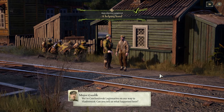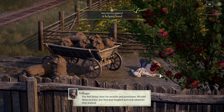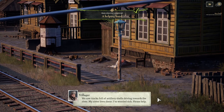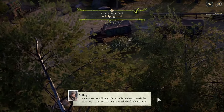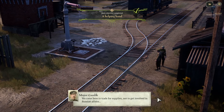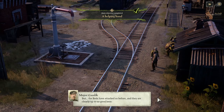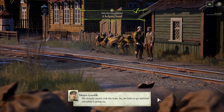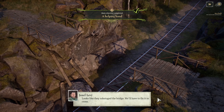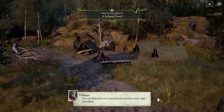The Red Army came for recruits and provisions. We told them to leave, but they just laughed and took whatever they wanted. They killed everyone who resisted. We saw trucks full of artillery shells driving towards the river. My sister lives there — I'm worried sick. Please, help. We came here to trade for supplies, not to get involved in Russian affairs. But the Reds attacked us before and are clearly up to no good. We simply cannot risk the train, so we have to find out what's going on. Looks like they sabotaged the bridge — we'll have to fix it to cross.